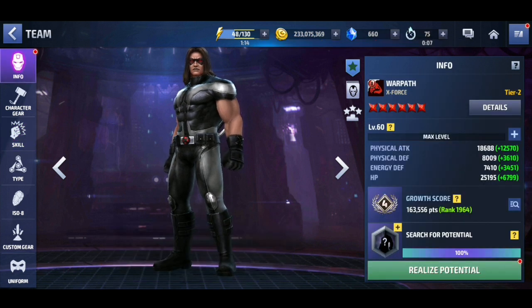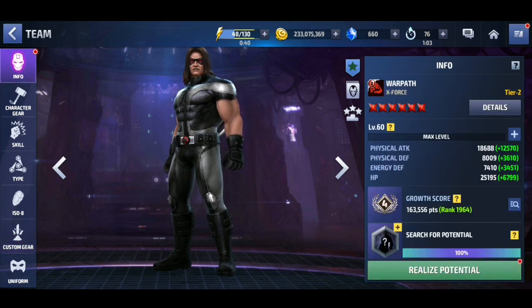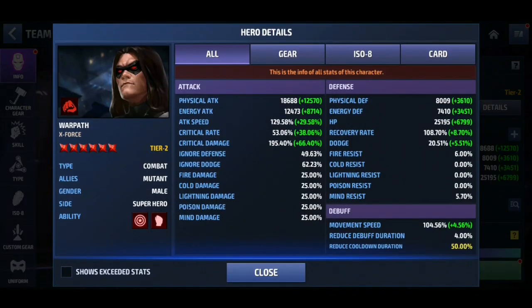I've only done a small change to his build. The only thing I've done is changed his obelisk. The obelisk I had before was a crit damage with 140% damage proc, but this one has Ignore Dodge on it. So with this 34% Ignore Dodge and the 25% from Ancient One, that'll be giving us 59%, which is more or less about 60%. Just throw in two 20% Ignore Dodge Strikers and we'll have 100% Ignore Dodge, which is what you want against Corvus. Because if you don't have it, you're not going to be doing any damage because Corvus will be dodging everything. My Warpath has 18,600 physical attack, almost max attack speed, 53 crit rate, 195 critical damage, almost max Ignore Defense, and max skill cooldown.